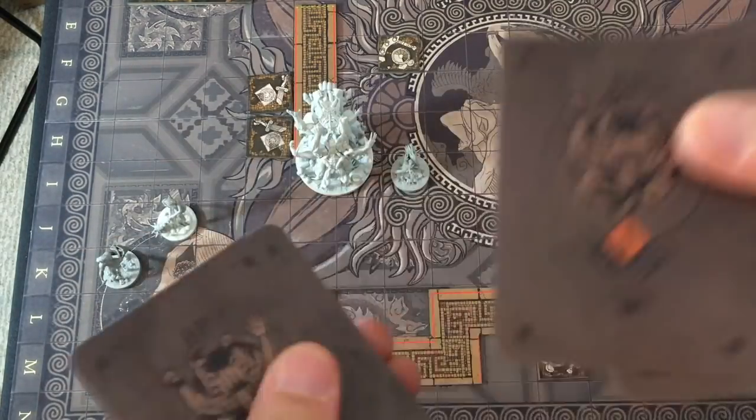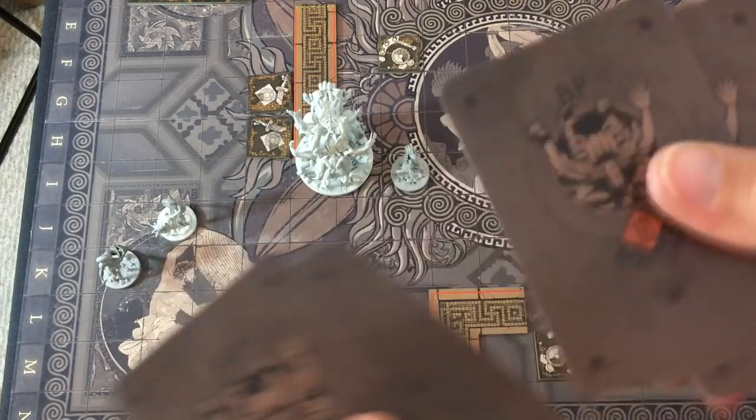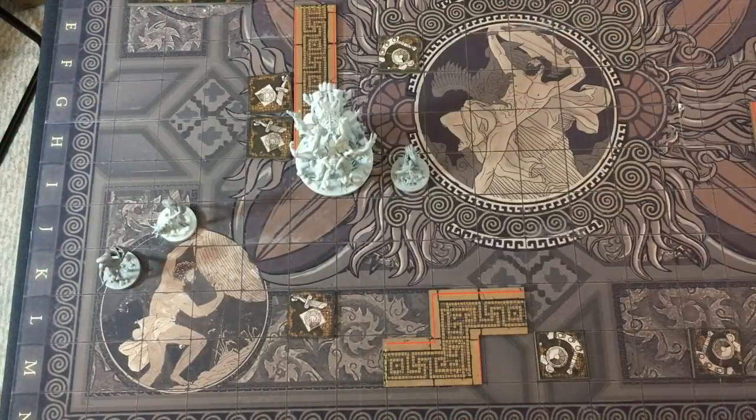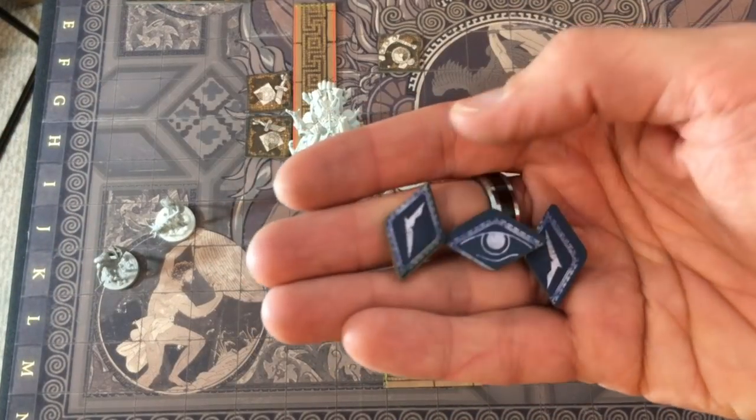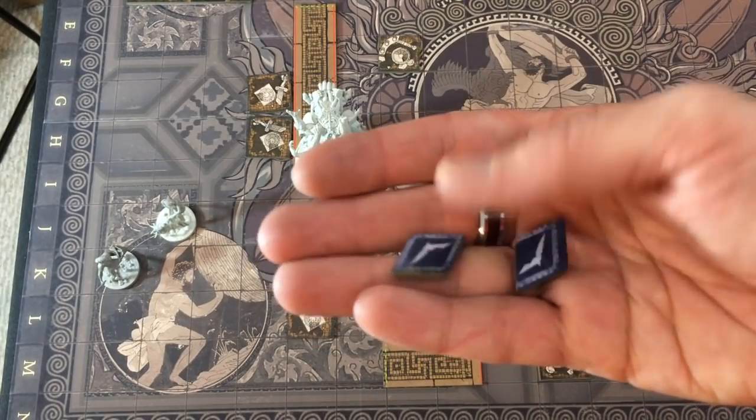Now we're reshuffling the body part deck — and that's another double wound, so he only has one wound left. I'd love for an easy one to be on top — and it's a level three. But Fenelope gets to leave the same fun tokens for the next person. We'll do three attack tokens and hope we roll well.